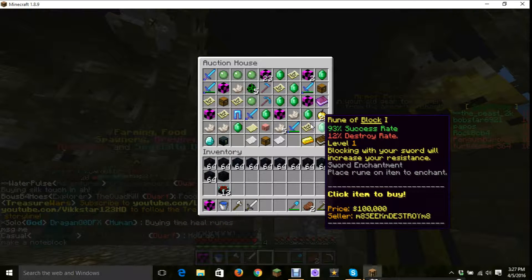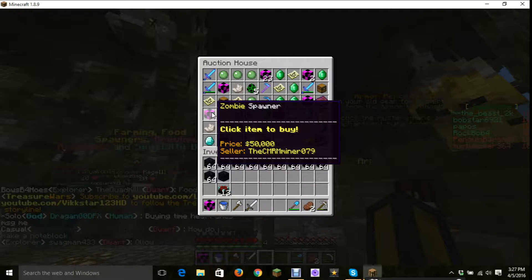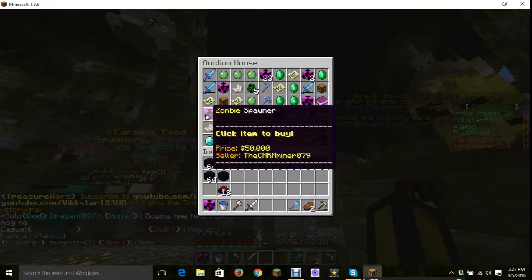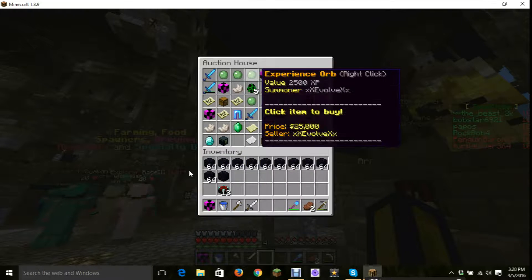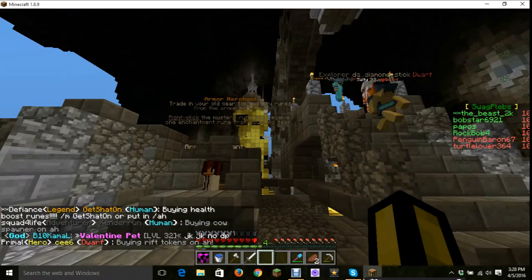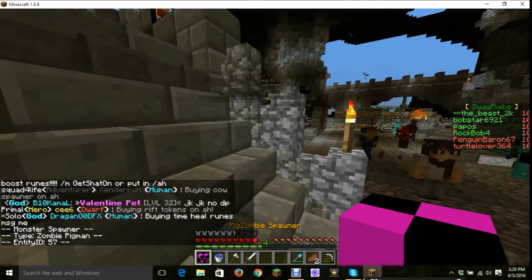Wait, did you get the zombie spawner? No. We have a pig spawner. Who got the zombie spawner for 50k? That's very overpriced. They go for like 13k. Yeah, we got the zombie pig spawner for such a cheap price though. What was it? I forgot. 25k.